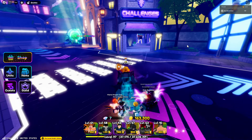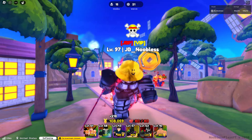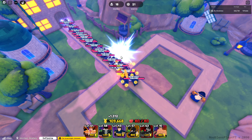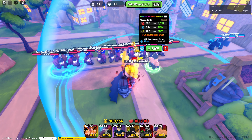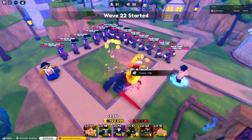We've been farming for a while and have enough for him now. We're going to delete the Natsu Almighty. Placing him down — he does 291 damage with 3.6 spa and 16 range. Let's upgrade him — chain daggers, duel. Doesn't look too bad.